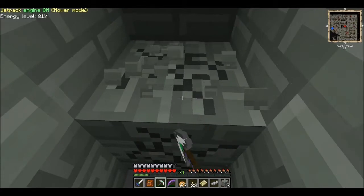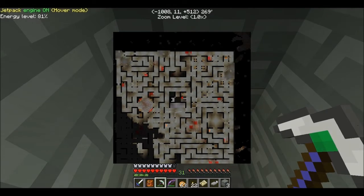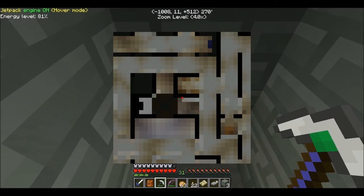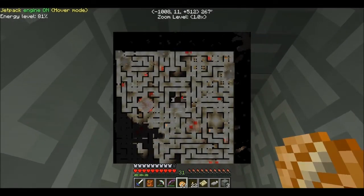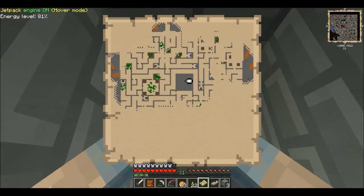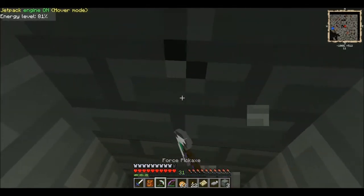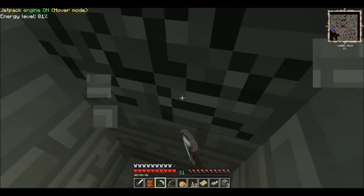We probably need to go in a couple more, then turn to the left maybe. Let's zoom in on the map — see how on the map this whole center section shows up black, or just gray. If we look at it without the overlay it's just a big old gray blob. We probably need to turn to the left here. It's above us — we've got stone above us.